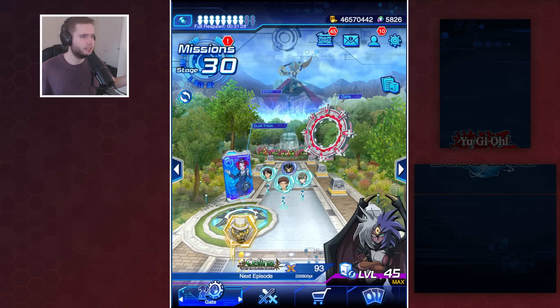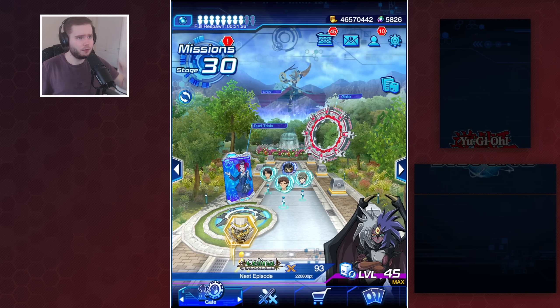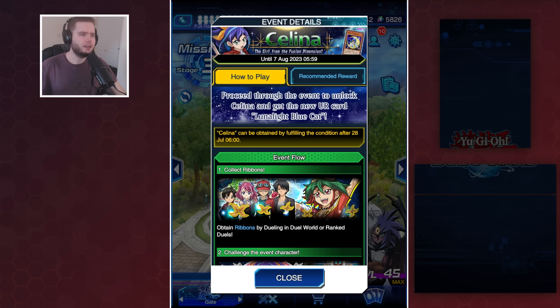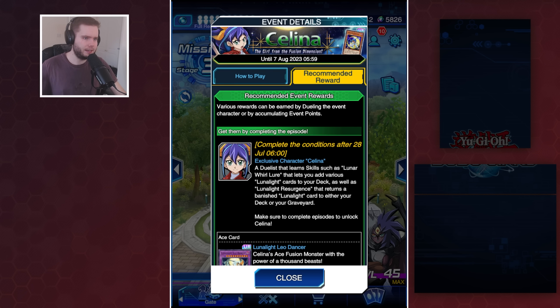It's a bit of a weird day for Duel Links, so we're doing a bit of a weird video. Finally we've got Selina in Duel Links, unlockable on the 28th — so just two days to wait. She seems to be a fairly free-to-play character.